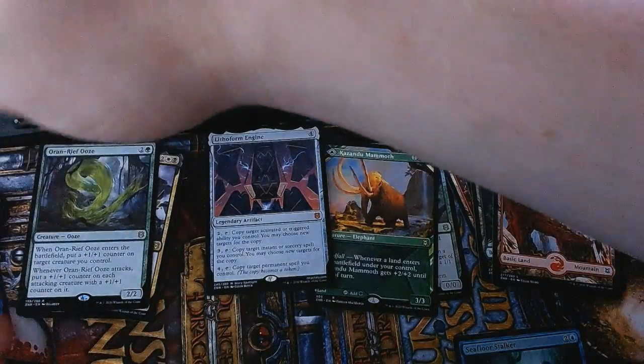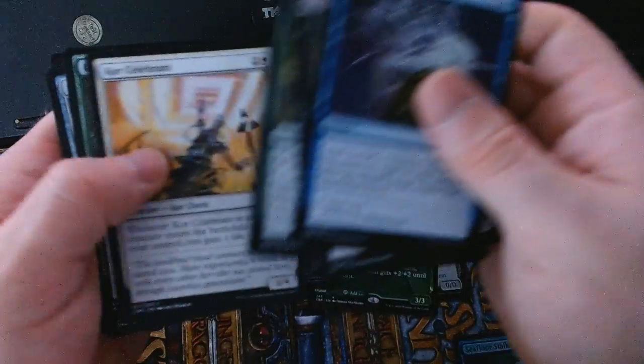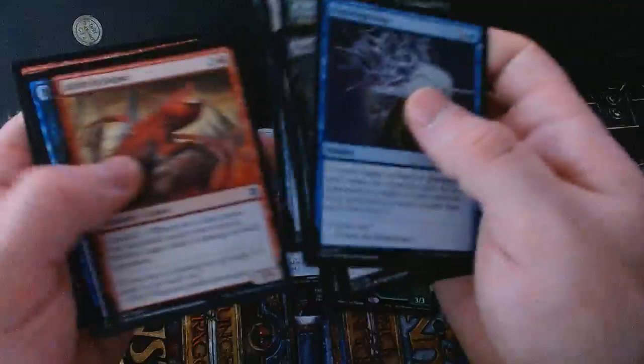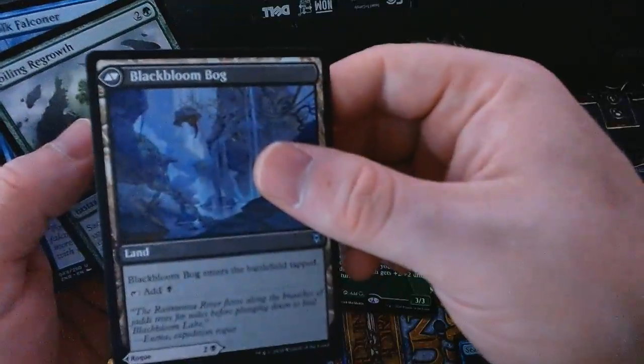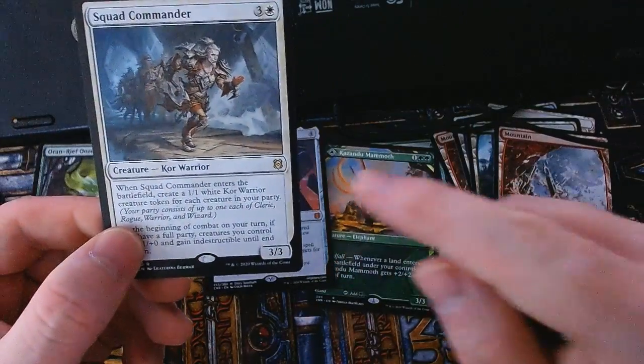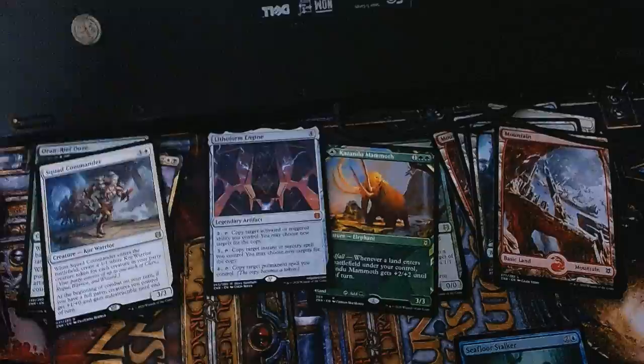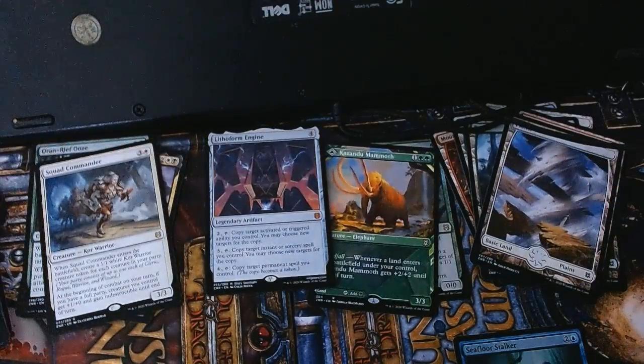I have a better idea of how these packs are put together now, so I should be able to do this faster. For commons we get a Black Bloom Rogue, which is a Black Bloom Bog on the back. For our rare we get a Squad Commander — this works with a new party mechanic, which essentially counts one each of a warrior, rogue, and wizard in your party. You get extra effects for cards that care about party for having a cleric, rogue, wizard, and warrior.